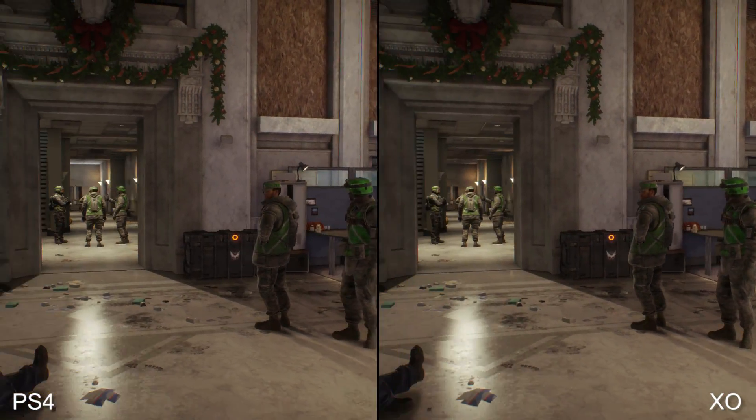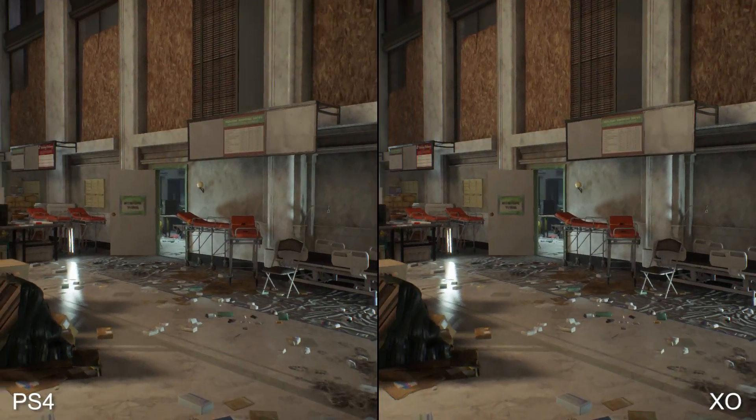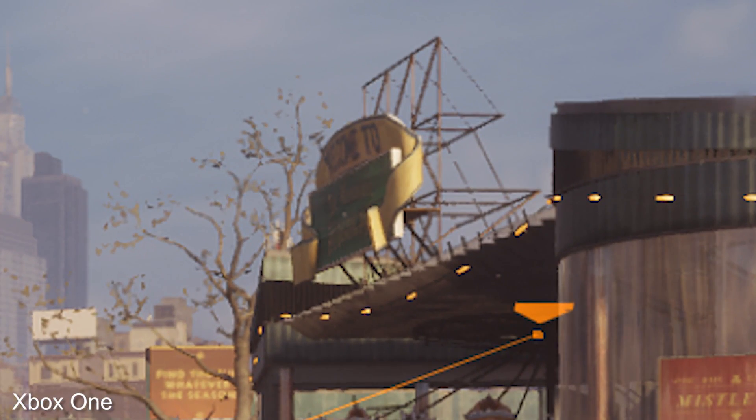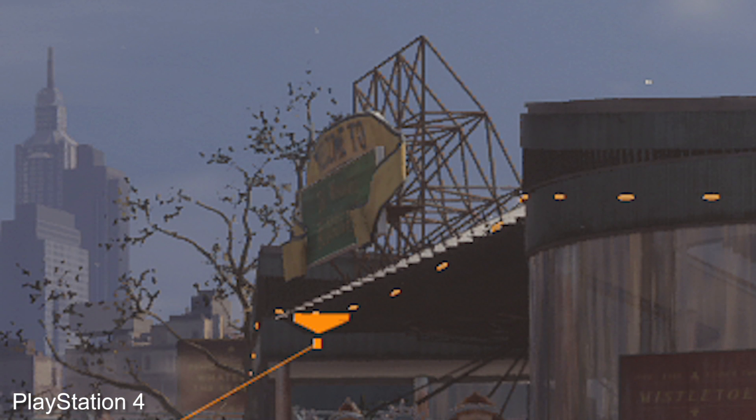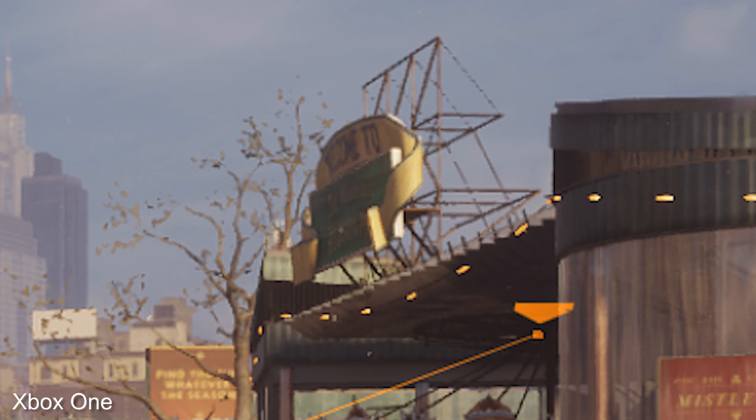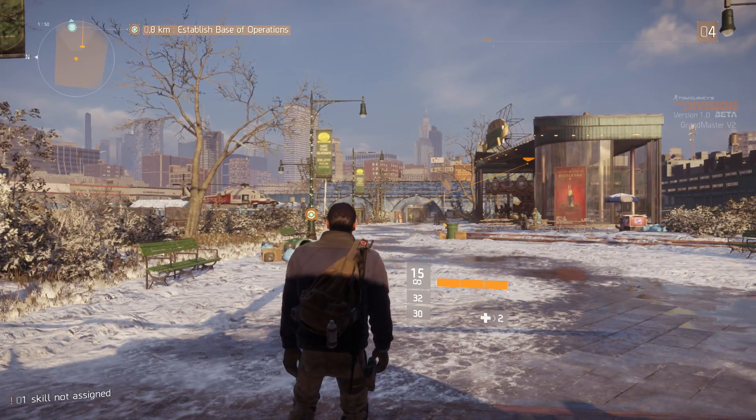This meant in practice, text appeared blurrier on distant signs, and there was also what we call sub-pixel breakup on fine detail — like on this roof structure here, which at this distance isn't an issue on PS4 or PC on the lowest SMAA setting at the same range. So something was clearly up. The answer, it turns out, is right here in this opening shot.